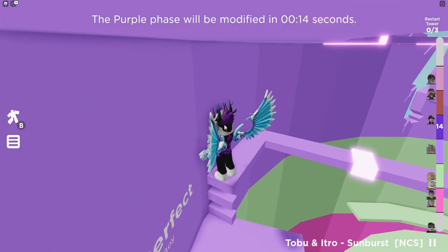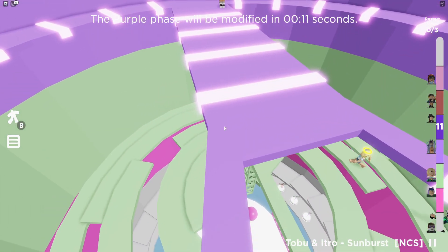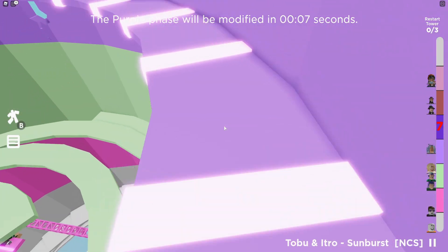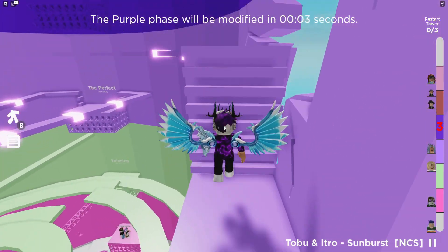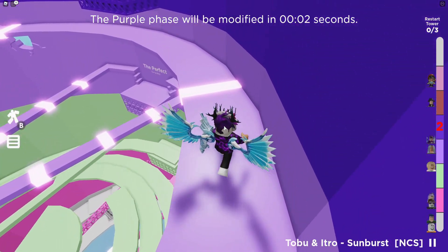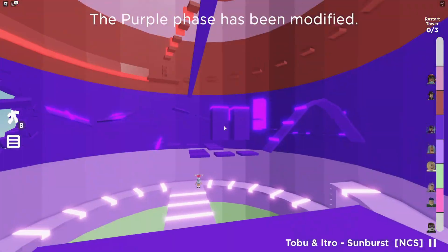Oh no, we nearly fell. We nearly fell all the way, but at least we didn't fall right the way down. We're still at the pink area — at least we didn't fall too far. Let's jump back up here. We got to where we pretty much were the last time. Let's try again. Hopefully this time not die.